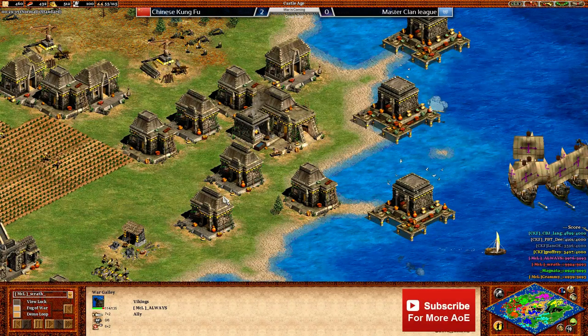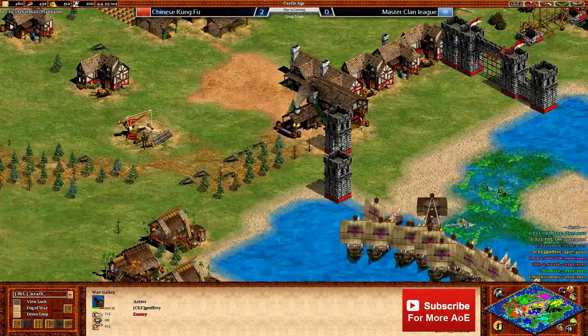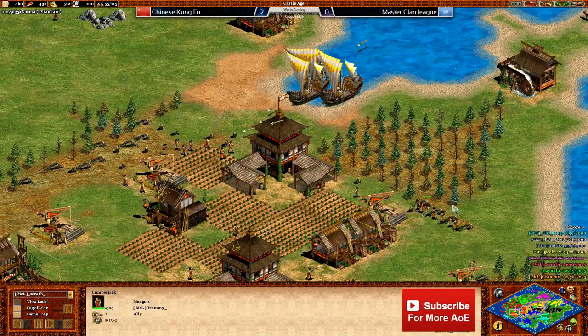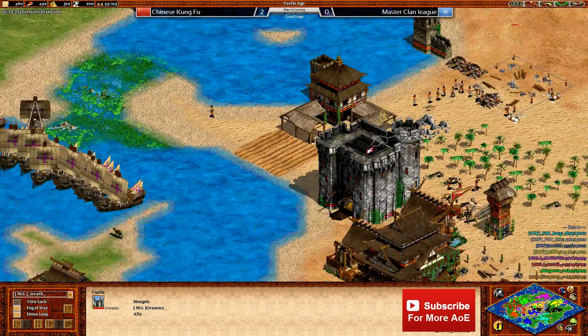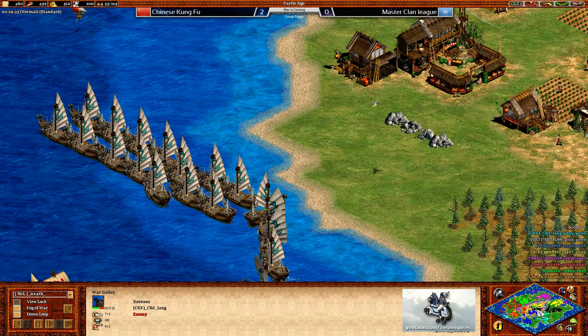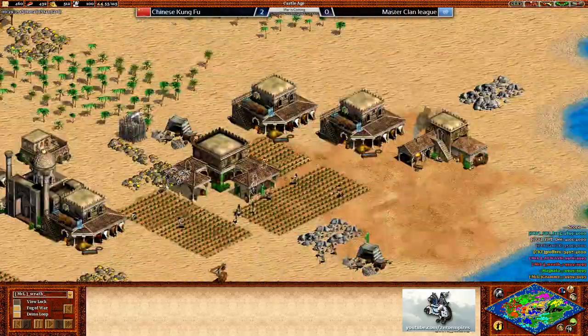Rawrimbo, thank you very much for subscribing and welcome to the Wallalo Warlords! Sorry I couldn't say your name properly — I'm really bad at reading under pressure. That was a pretty short game with CKF dominating. MCL just don't seem to have what it takes to get a point on the board against CKF. CKF showed great teamwork and their overall strategy was better, rushing down the middle of the map and getting it well under their control.